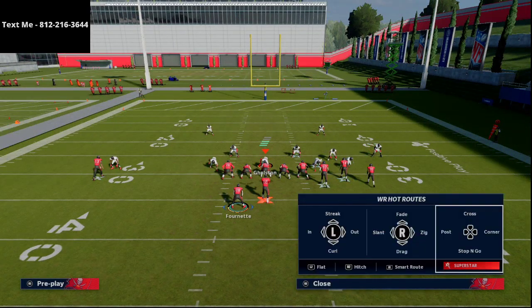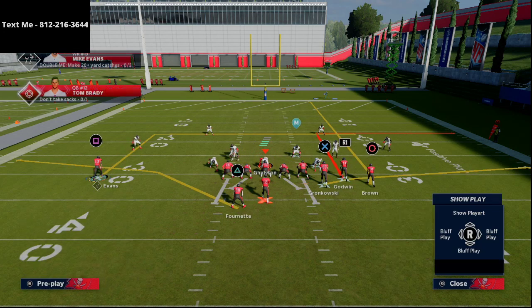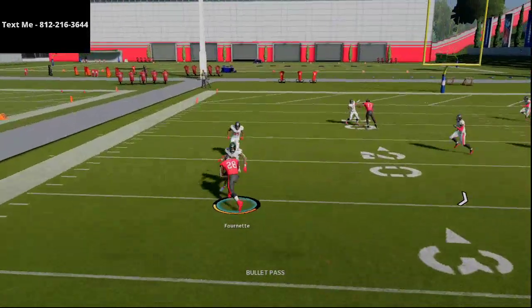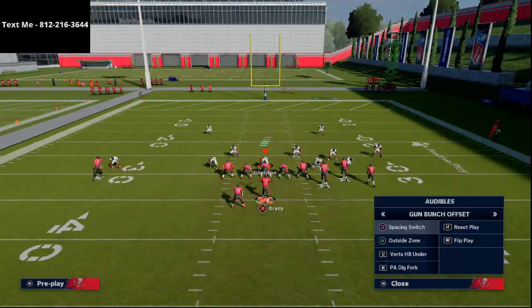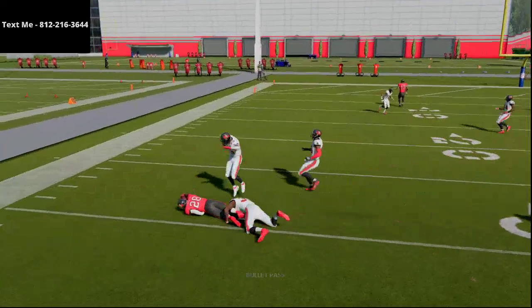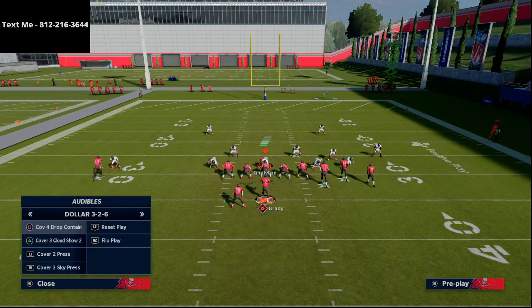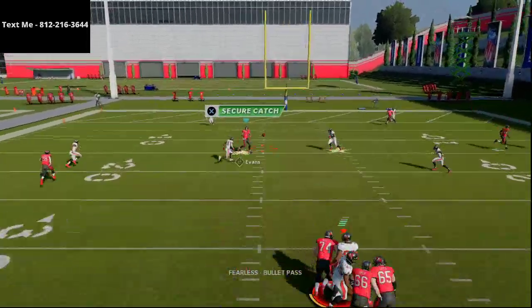On the left side of the field you have one of the best route combinations in the game. If they don't hard flat on that left side, take your running back flat route — that's why Gun Bunch is such a powerful formation. If you can understand how to take your flats, you'll never lose in Gun Bunch, even if you're only getting four to five yards. The running back shoot flat is key; if you have a backfill master that's even better, otherwise a wheel route works fine.